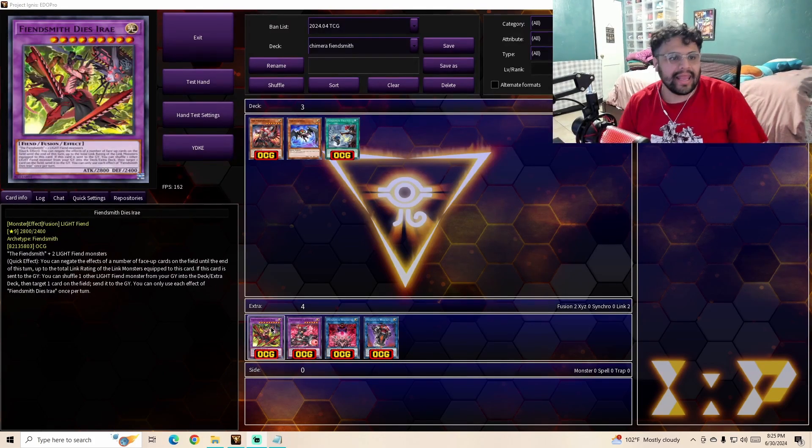Lastly, we have Fiendsmith Dice Iraria — again, I apologize if I'm butchering these names. This is a Level 9, 2800 attack, 2400 defense Light Fiend monster. Its materials are one Fiendsmith and two Light Fiend monsters. Quick effect: you can negate the effects of a number of face-up cards on the field until the end of this turn, up to the total link rating of the link monsters equipped to this card. If this card is sent to the graveyard, you can shuffle one other Light Fiend monster from your graveyard into the deck or extra deck, and target one card on the field and send it to the graveyard. You can only use each effect once per turn.